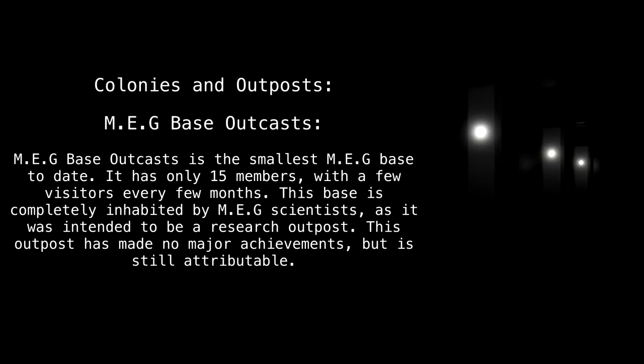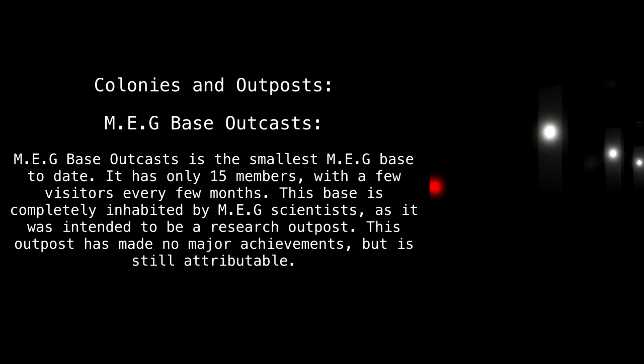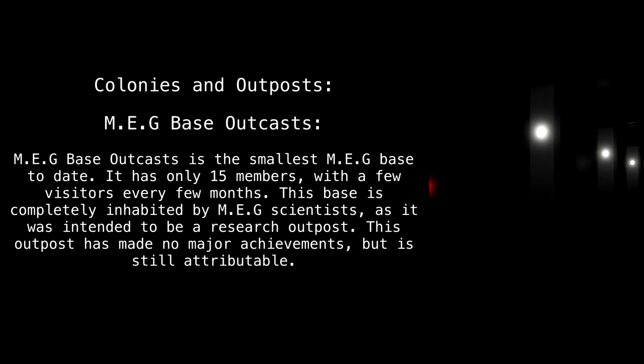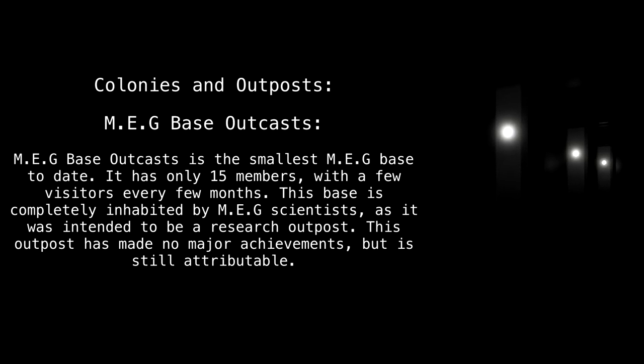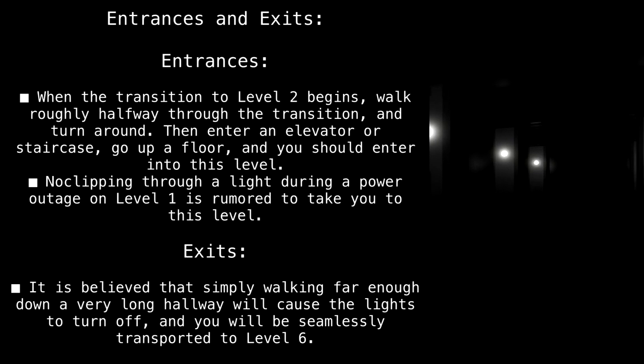Entities: there are no confirmed entities on this level. Colonies and outposts — MEG Base Outcasts: MEG Base Outcasts is the smallest MEG base to date. It has only 15 members with a few visitors every few months. This base is completely inhabited by MEG scientists, as it was intended to be a research outpost. This outpost has made no major achievements but is still attributable.